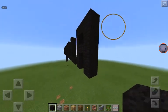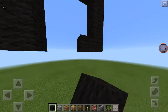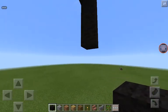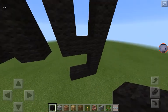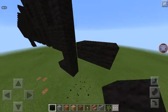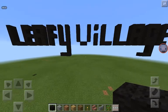I just need to do the G and the E and we should be good to go. So this is going to be the G - three here, two across, and that's the G done. That looks nicer. Leafy Village, we're nearly done, just one last E. And there we go - Leafy Village. Welcome. Let's do the arch now.